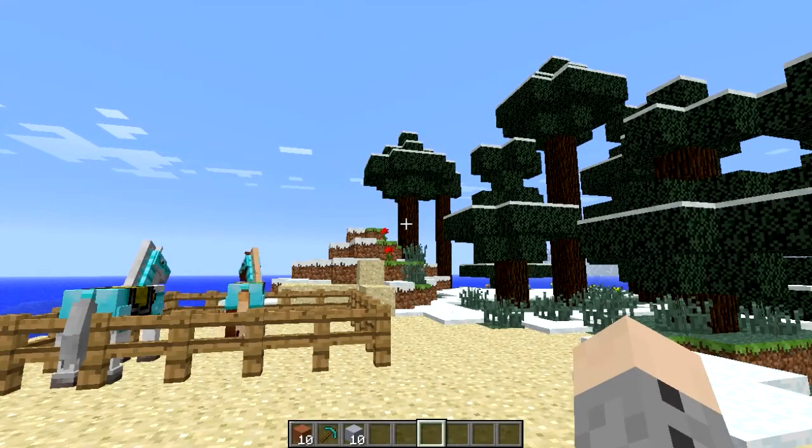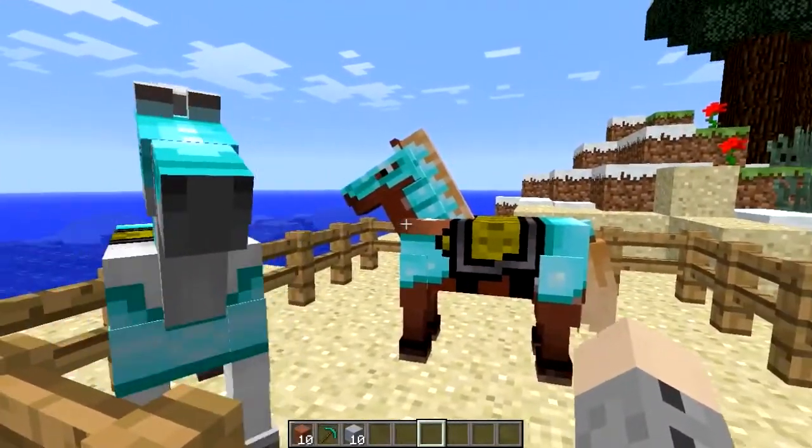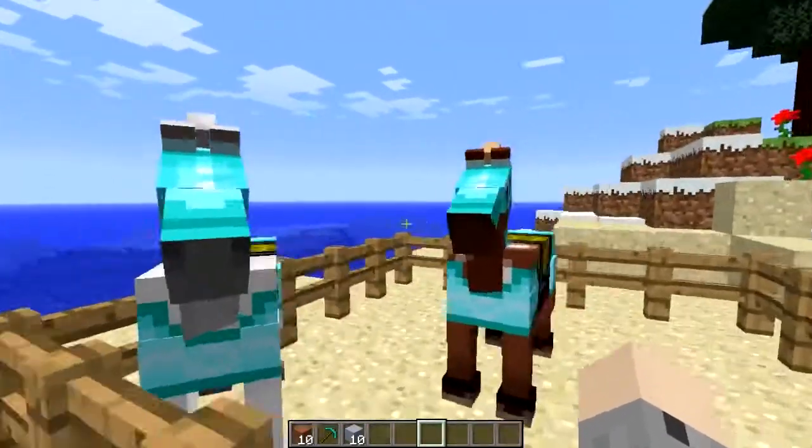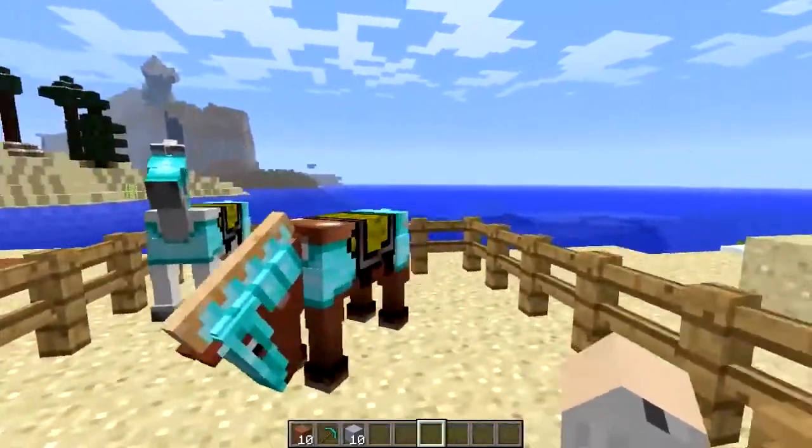If you missed last week's snapshot I will leave a link in the description for you to go check that out. As a sneak peek, that snapshot added horses, hay bales, and many other good blocks — here's just some horses with diamond armor on.